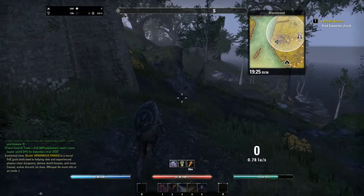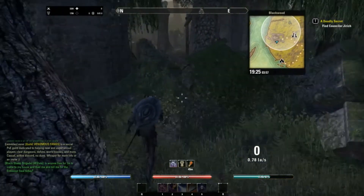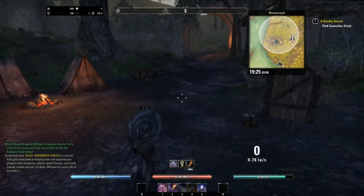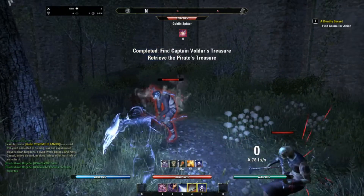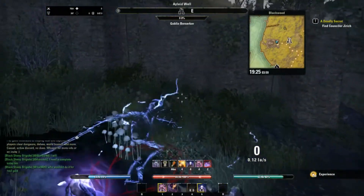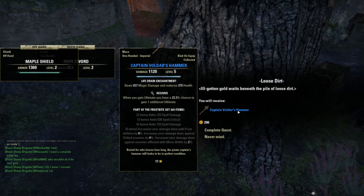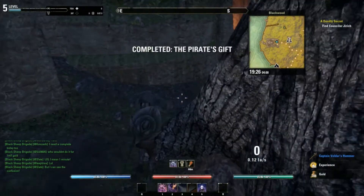Got to be an entrance here somewhere. Here we go - dead minotaurs. It said northeastern corner, so it'll be over here. There's a minotaur in our way, or some kind of goblin or something. Here it is! 'Ill-gotten gold waits beneath the pile.' We got Captain Voldar's Hammer - a piece of the Frostbite set, which is a magicka DPS set. We're not going to use that but we can deconstruct it later and get some materials.